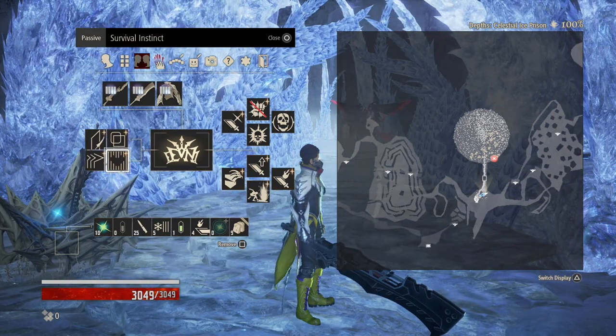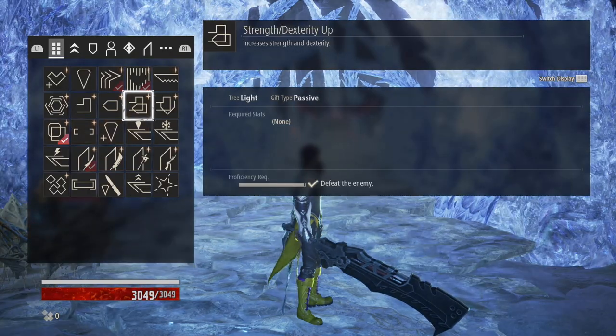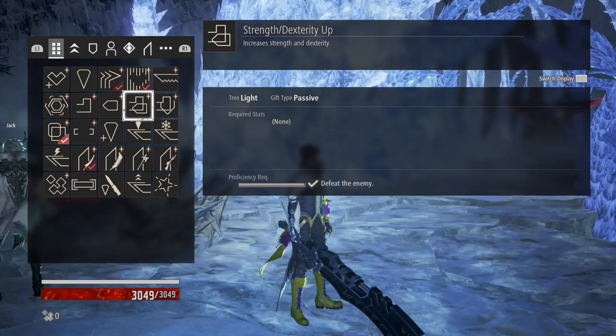For blood codes we are using the Queen Slayer, and for passive gifts we have One-Handed Sword Mastery, Mind Fortitude Up, Survival Instinct, and Swift Destruction. Mind and Fortitude Up — we're going to be switching over to Strength and Dexterity once we apply our first buff, so keep in mind you have to have both of these unlocked.